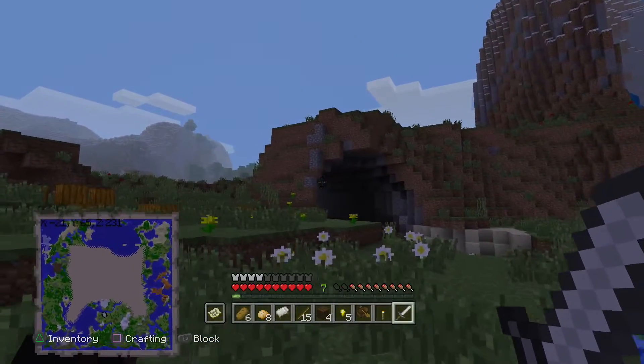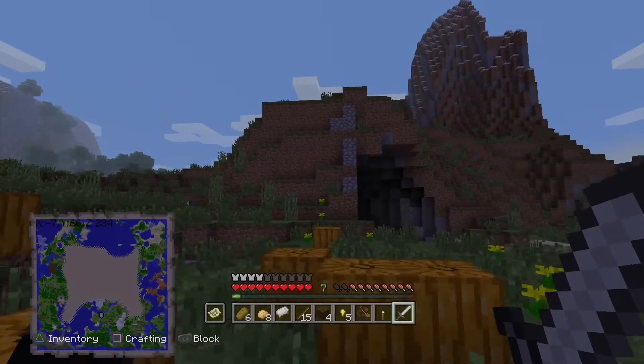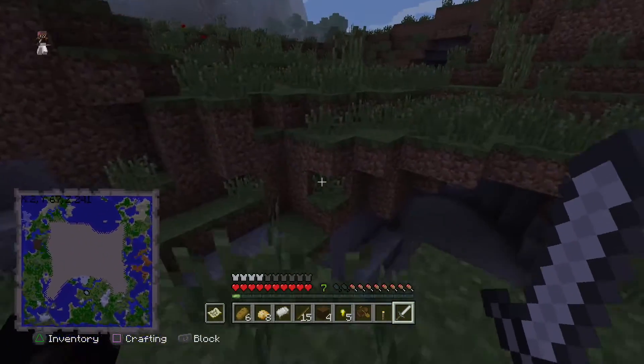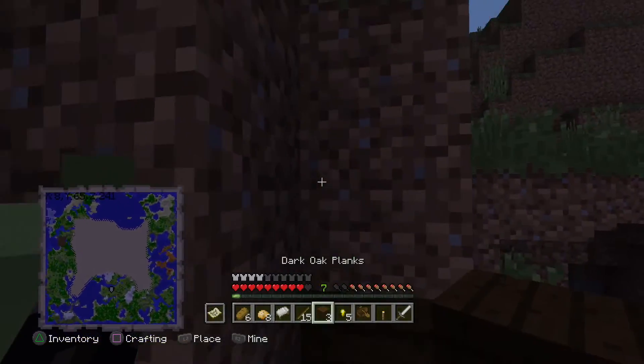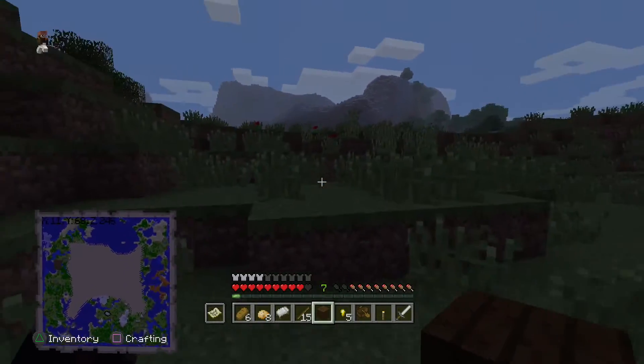The crazy part is - did I place those cobblestones? I totally forgot. Let me know guys in the comments below, how are there cobblestones there? Oh yeah, I think I did place them - I was trying to go up. Never mind, I don't remember now. Forget about that. It is time to place this block and then totally forget about it when I see it again and pretend I didn't place it.